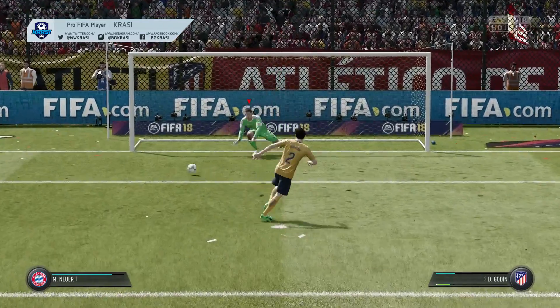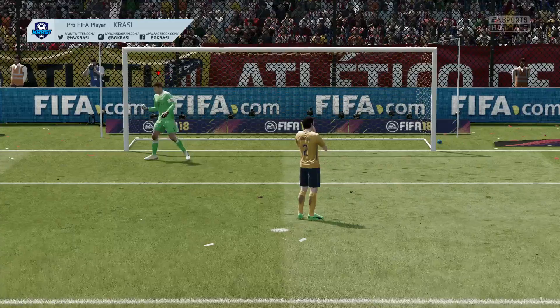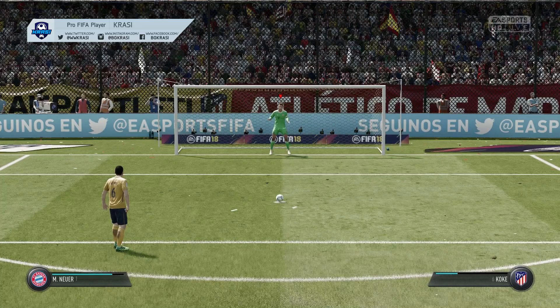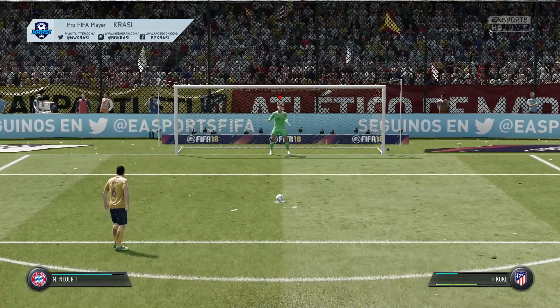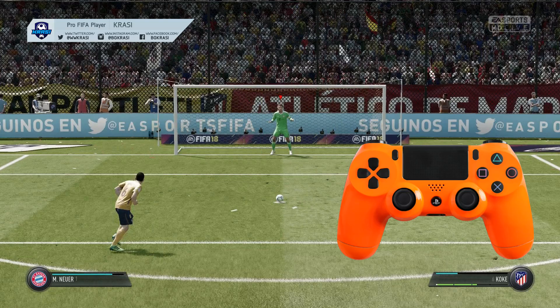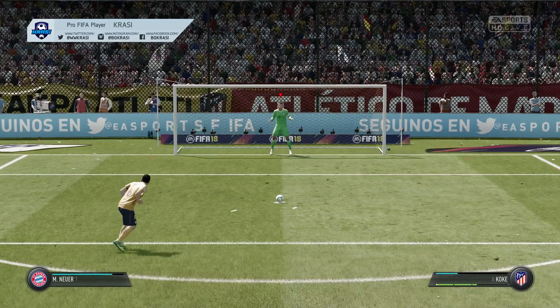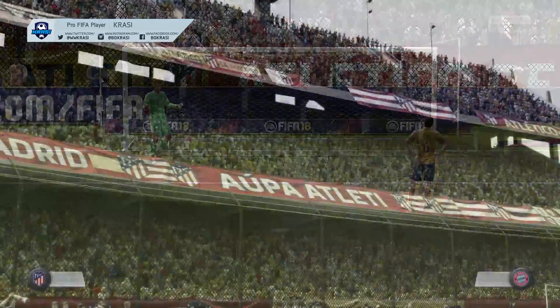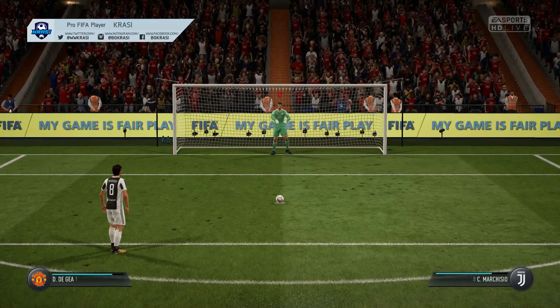We've got Koki on the ball. The first step is to track his head motions — he's looking at the left post, so he's gonna direct the ball to the left post. Next, look at the shot power bar: he's gonna use around 2.5 bars of power, which means the ball will go to the top left corner. Hold the right analog stick to the top left corner and you're gonna save the penalty without any problems.